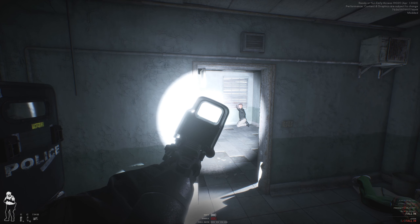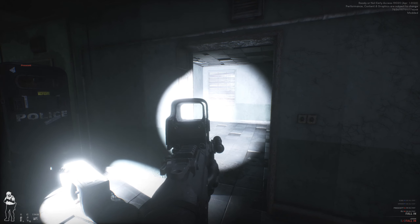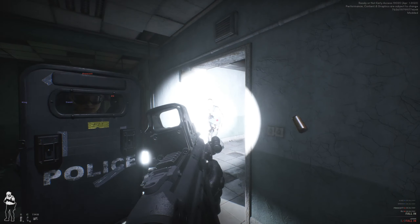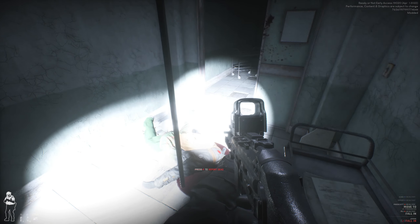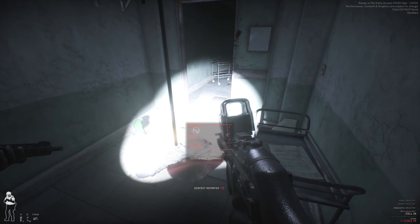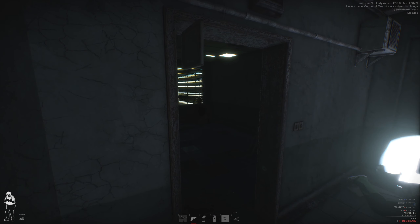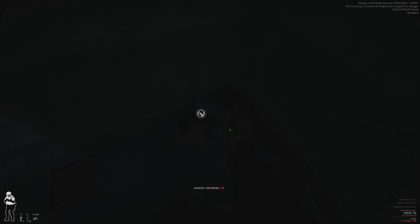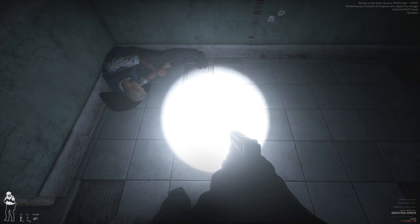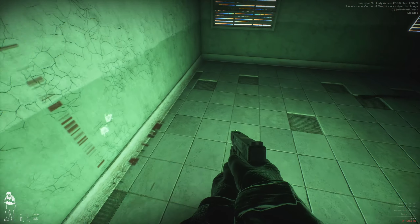Go ahead and get her in custody. Entry team to TOC — secured and ready for evac. Let's go through the doorway. Before we clear these rooms behind us — drop to your knees, keep your hands up, do it now. I noticed the Striker 45 doesn't really do that much damage — really not that good.